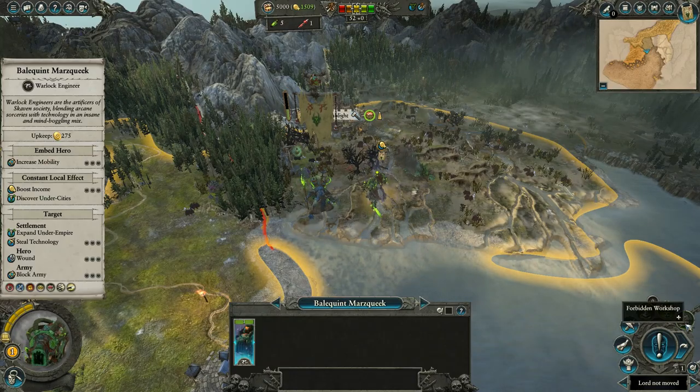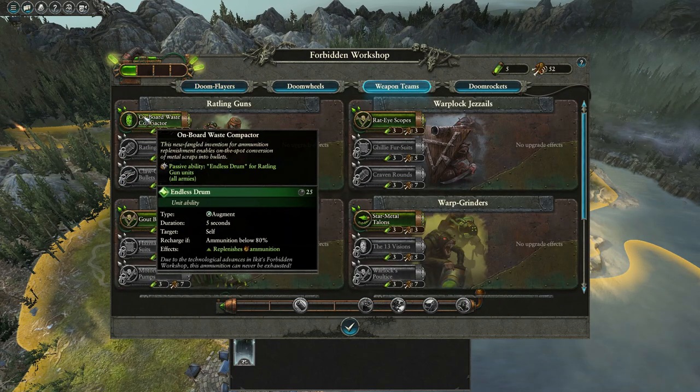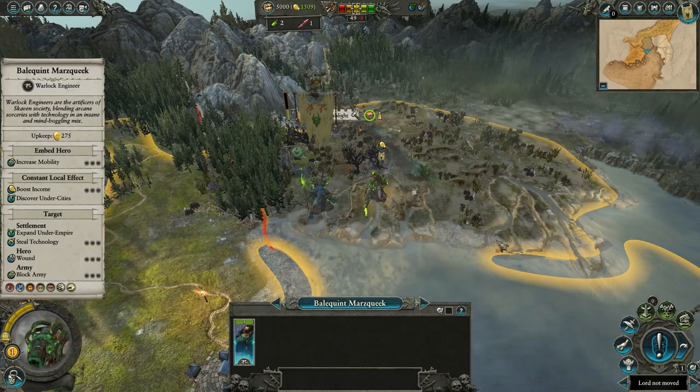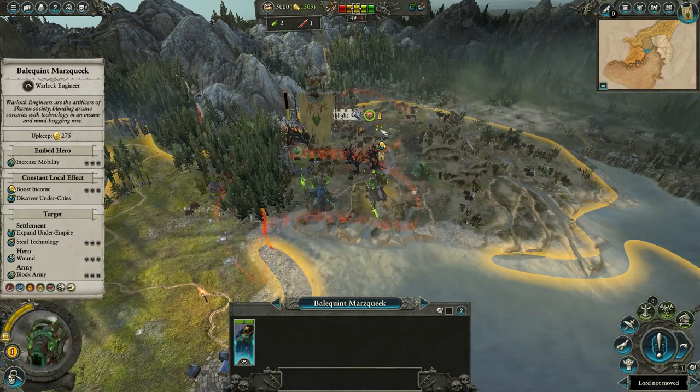Another important thing about ammunition: the first thing you do in the Forbidden Workshop is go Weapons Team, then Onboard Capacitors. You will be tempted to get the Doom Rocket — don't. You have one, you don't need more. Doom Rockets are really cool and you will use one eventually, but in this particular scenario we don't need it.